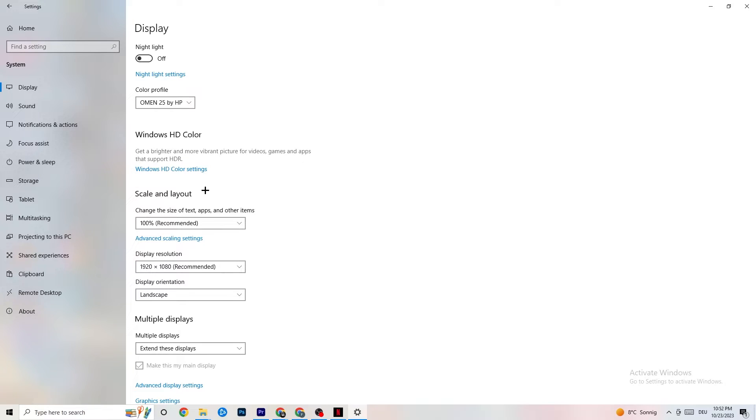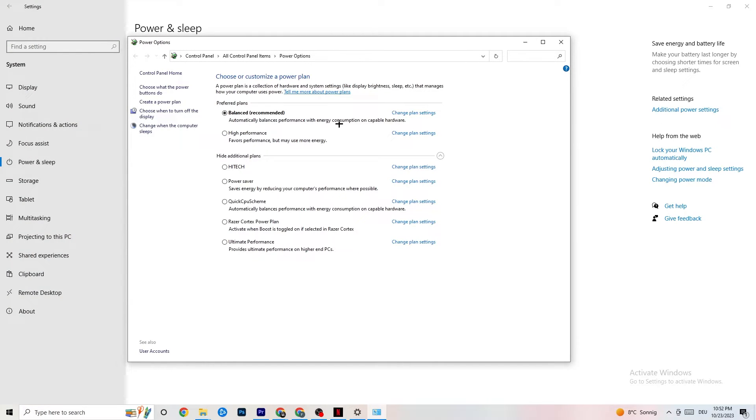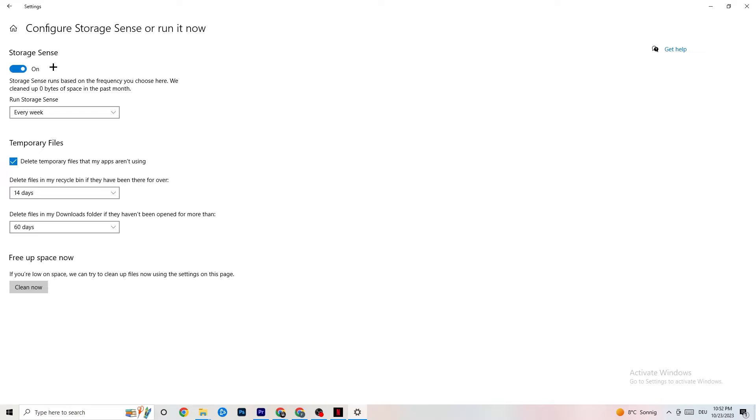Next, go to Power & Sleep and click on 'Additional power settings.' Try different power plans — Balanced, High Performance, or another plan — to see which runs better on your device. Then go to Storage, click on 'Configure Storage Sense,' and run it now. Set it to run every week, delete temporary files apps aren't using after 14 days and 60 days respectively. Clicking 'Clean now' will delete temporary files and free up storage.